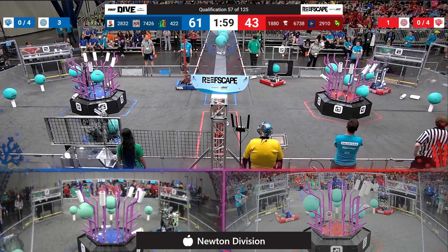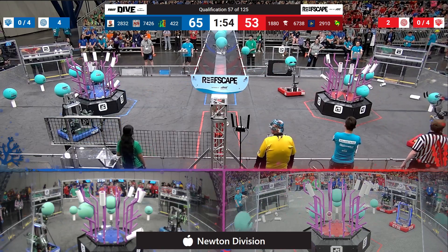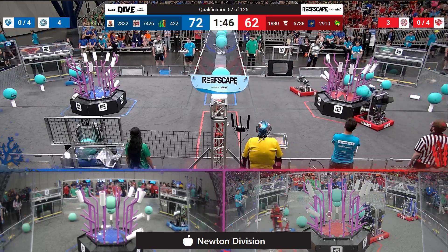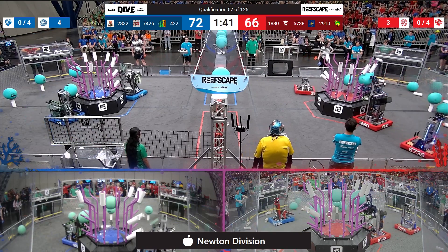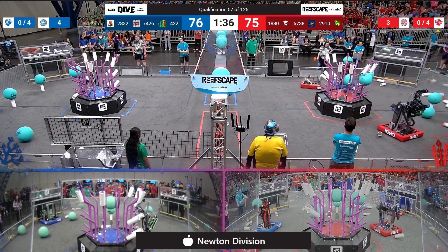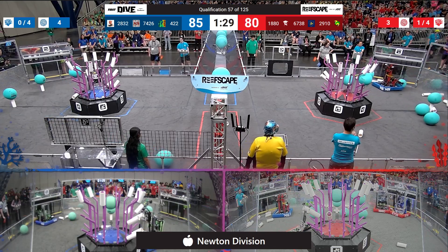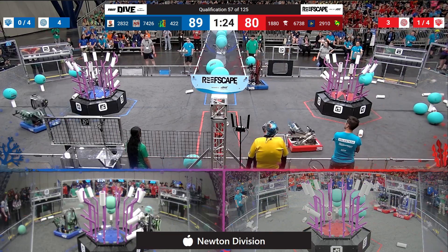Over on the red side of the field, Excalibur heading over looking for some more Coral. Meanwhile, Jack in the box working on Coral and Algae, feeding 1 through the processor, 2 through the processor, and now 1 up in the barge. Meanwhile, Blue Alliance trying to clear Algae from their robot, having some trouble getting it out — that's 4-22, the Mech Tech Dragons. Over on the red side of the field, Jack in the box heading back looking for more Coral. They grab 1, reaching up, scoring it up high. That's now 7 scored on level 4 — that's one level complete for our Red Alliance.